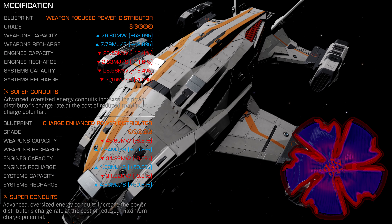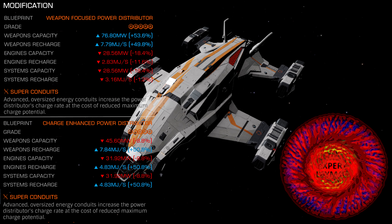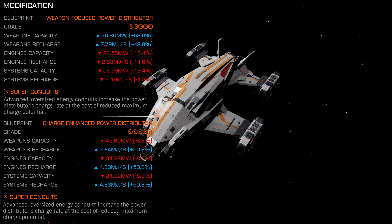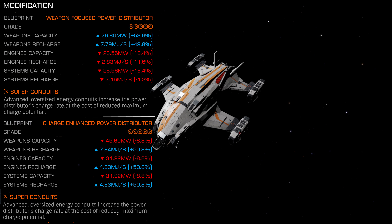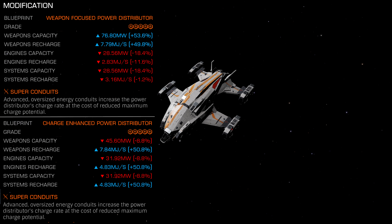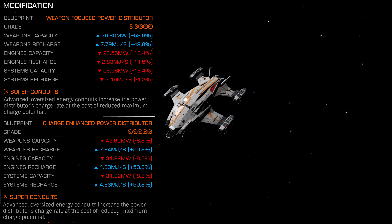Charge-enhanced or weapon-focused for your distributor? The consensus in the AX community is that charge-enhanced engineering is clearly superior for solo interceptor combat using the AX metaship, the Chieftain. But is it really? The truth is that the difference in damage output is so tiny that anyone who isn't using a weapon cycle macro isn't going to be able to tell the difference.